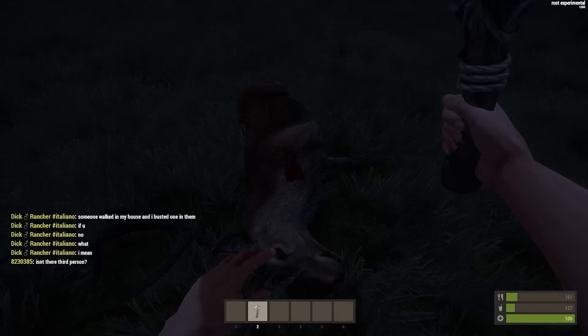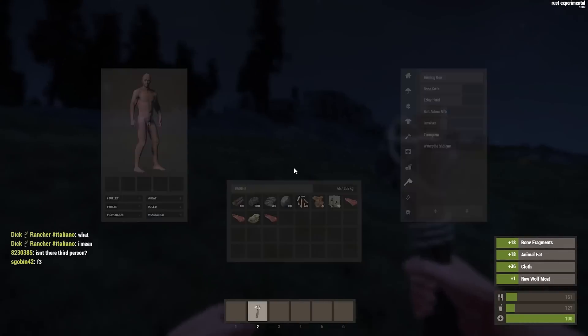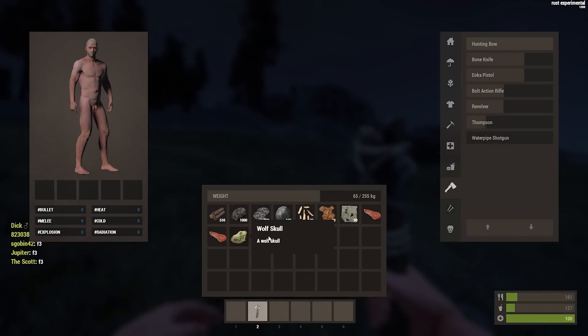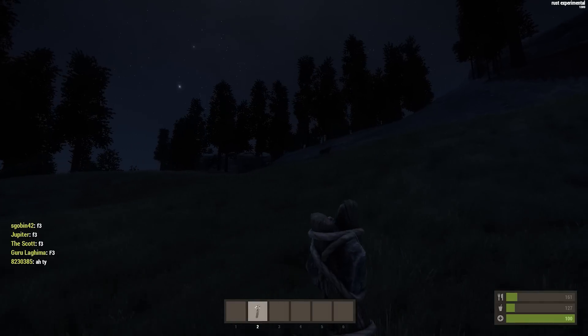Sorry, this is a little bit of animal cruelty, but it's lovely. We got 36 cloth and all sorts of things — we got a wolf skull from that. Whatever, we won't question that.